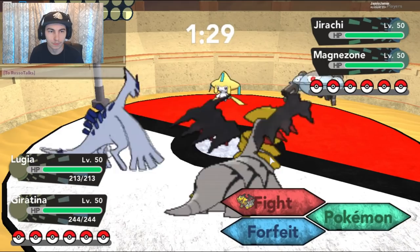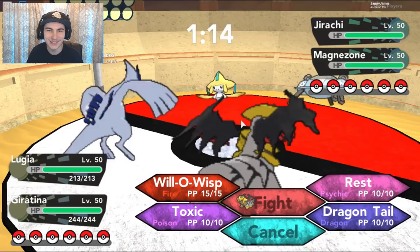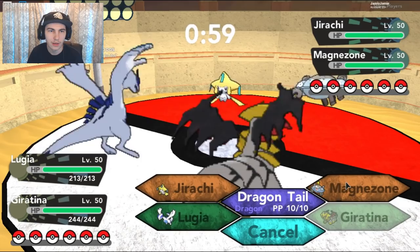So I can just Dragontail any of them, but I'd probably want to use Willow with some. Two Steel-types, so we can't even toxic stall any of them! The Durantina and Magnezone are usually going to be special attackers. The Durantina could hit the Jurachu hard with Shadow Ball. Actually, I am weak to Shadow Ball as well. He would probably have Hidden Power Ice, so I'd probably want to get rid of the Magnezone.